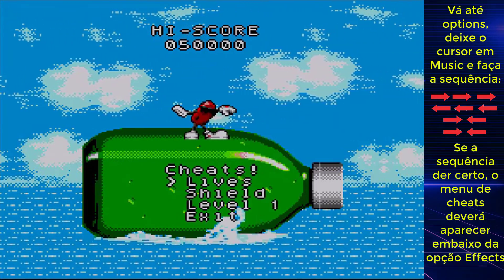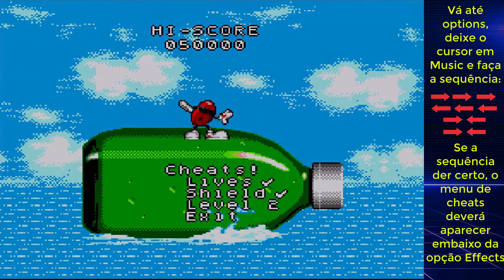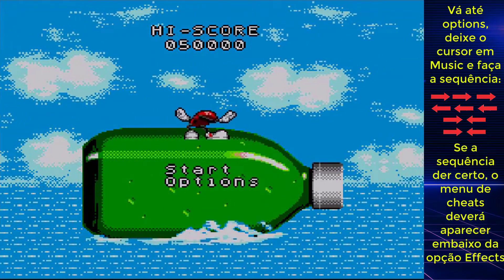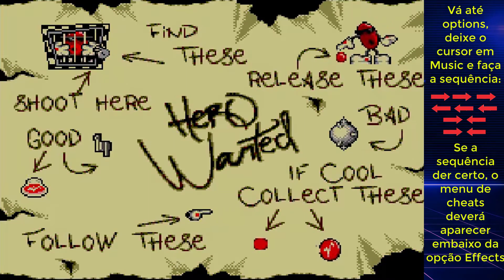Se a sequência foi feita corretamente, logo abaixo da opção Effects deverá aparecer a opção Cheats. E dentro desse menu, o jogador poderá, entre outras coisas, ativar ou desativar a invencibilidade e escolher fases.